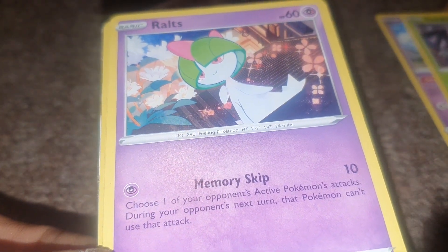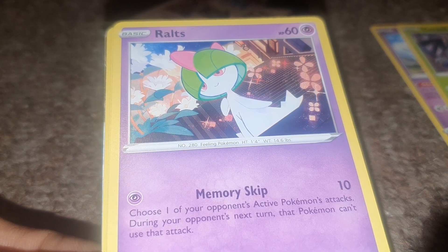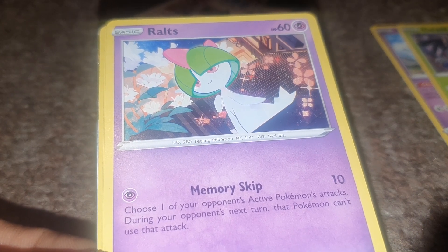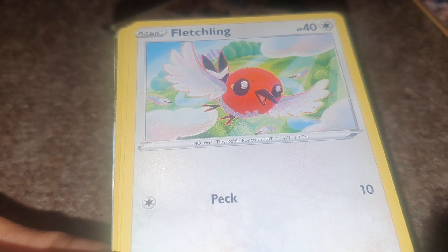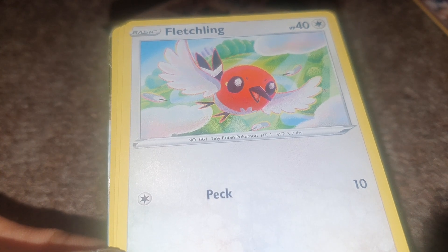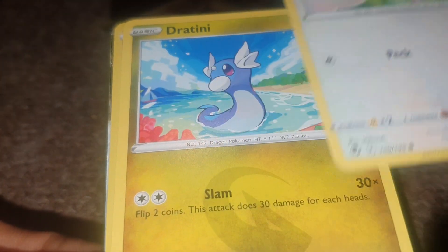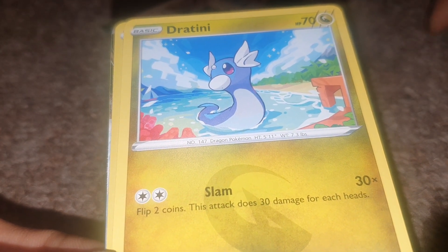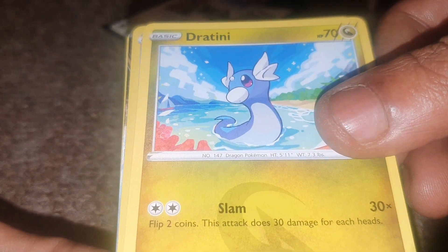We're followed up by Ralts next, which has 60 health points being a Psychic type Pokemon with a Dex entry of 280 being a Feeling Pokemon, having a move of Memory Skip. Then we're followed up by Fletchling, having 40 health points being a Normal type Pokemon with a Dex entry of 661 being a Tiny Robin Pokemon, having a move of Peck. Followed up by a Dragon type Dratini, having 70 health points with a Dex entry of 147 being a Dragon Pokemon, having a move of Slam.